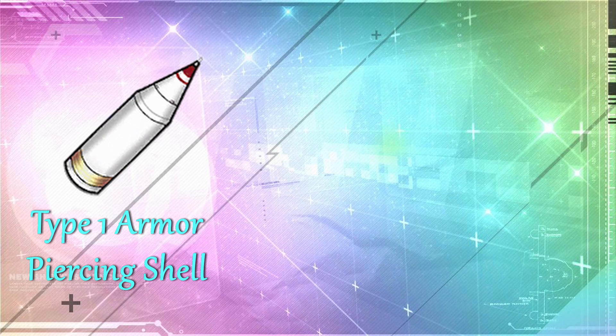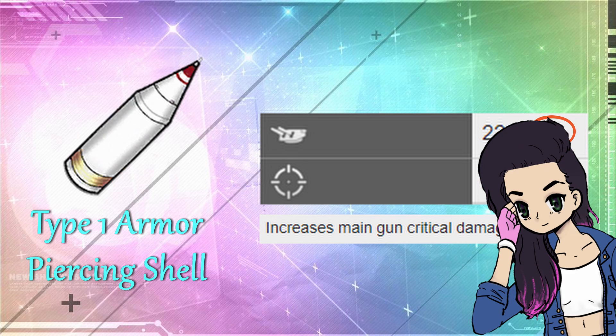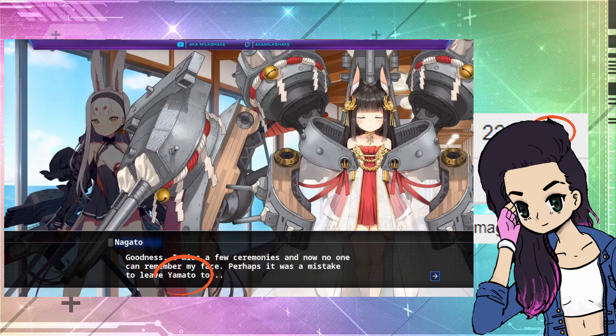The next item is the Type 1 Piercing Shell. It is the best auxiliary for battleships because it boosts firepower, accuracy, and main gun crit damage, so it's really useful for battleships. Fun fact: these were the armor-piercing shells used by the Yamato-class battleships. So the question is, why are there no Yamato-class battleships yet? Yosta, please give Yamato to us — you already acknowledged her existence in Crosswave, so please just bring her home.